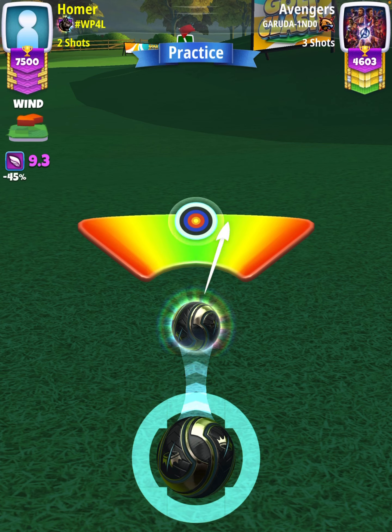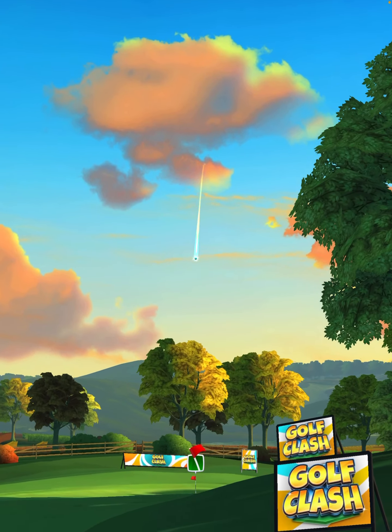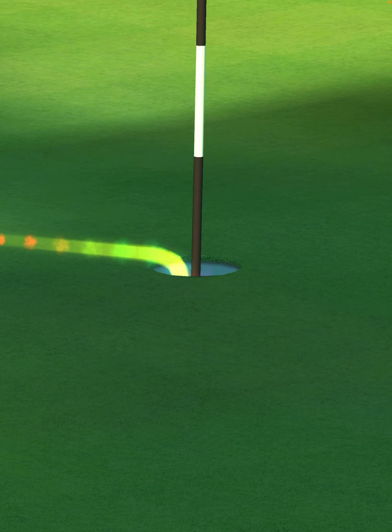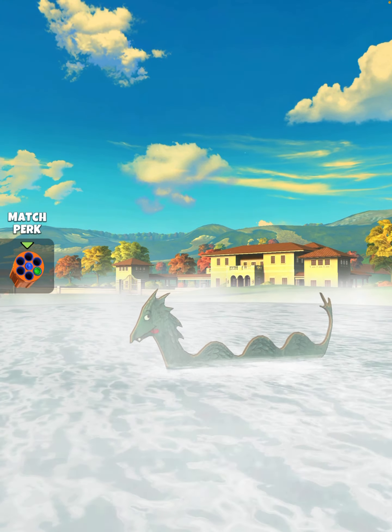Then we're going to center the ball. We hit perfect — ball is going to land in the fairway, bounce up onto the green, and we're going to drop nicely center cup for the eagle.